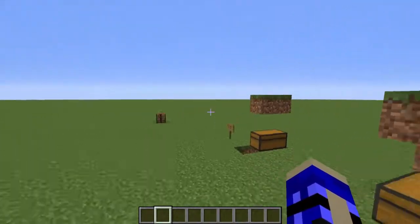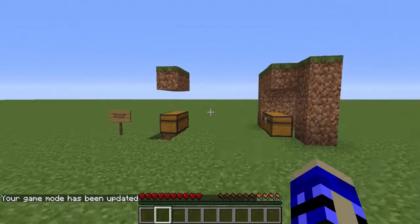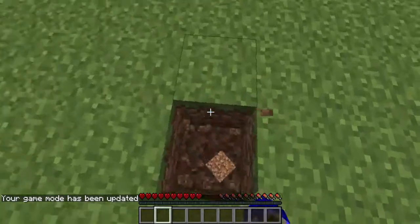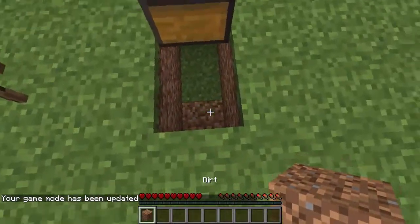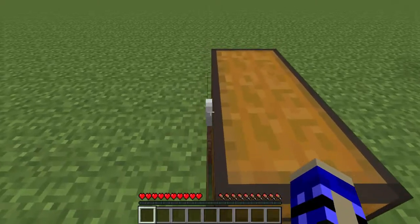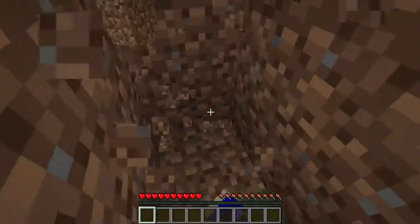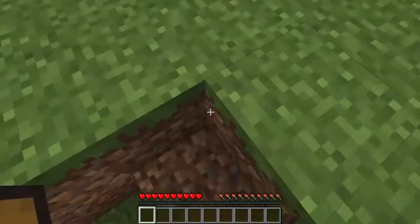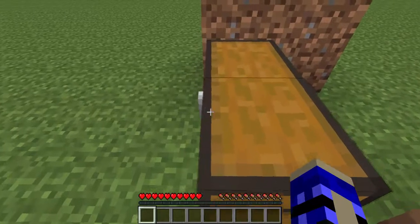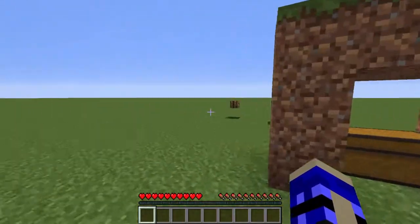Could make for some pretty cool doorways. Now I'll show you that this also does work in survival. Just line yourself up at the front, move yourself back and forth side to side, you'll eventually get inside, and there you go — you're inside. Walking through the actual chest. With enough practice, you'll get it right every single time.